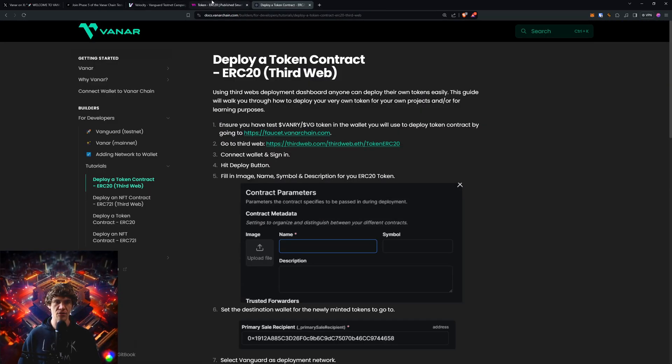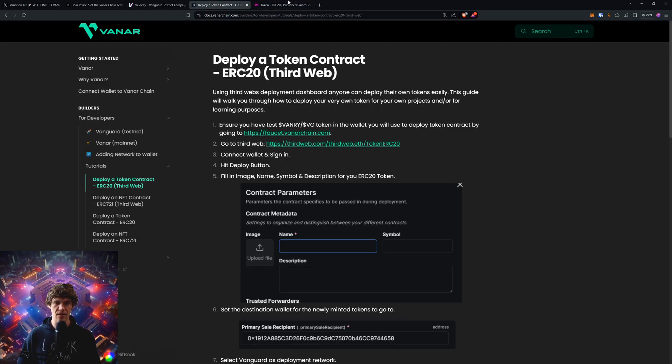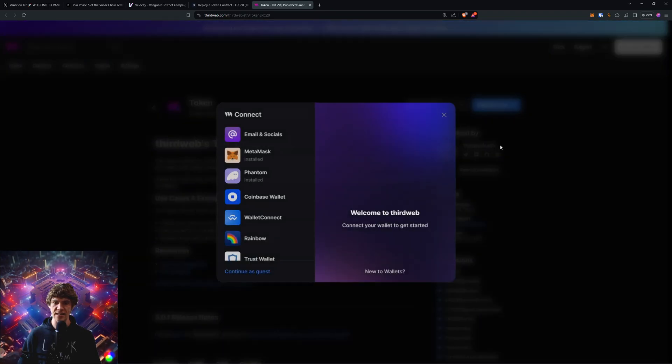Now we go to ThirdWeb Token ERC-20 right here. Connect wallet and sign in.